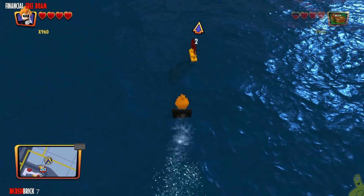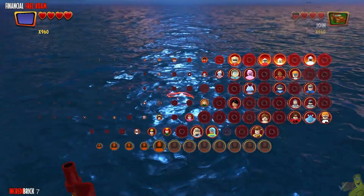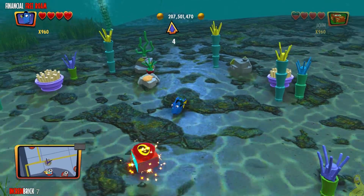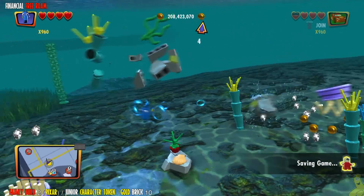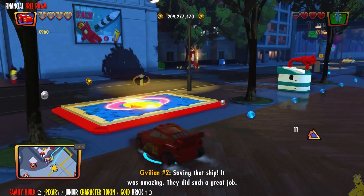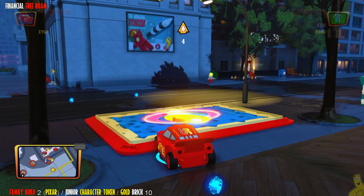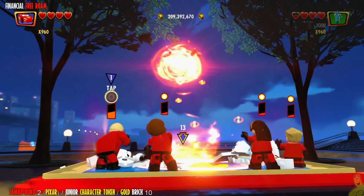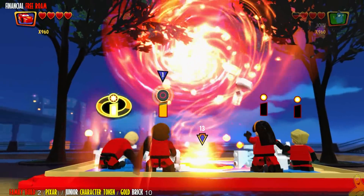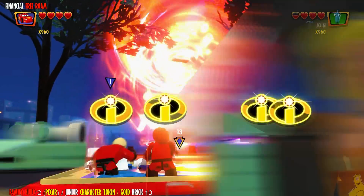We're going back out into the water. The final race has been completed, but we do have a little bit of business left out here. We're going to switch to Dory one more time. This one just happens to be sitting out in the open — Incredibrix 7 is officially ours. Unless you have a whole bunch of family builds left, if you've been following along, you probably have more than enough Incredibrix. There is a challenge related to getting a hundred of them — my guess is you probably have to get them all.